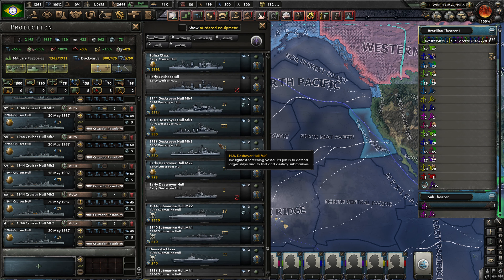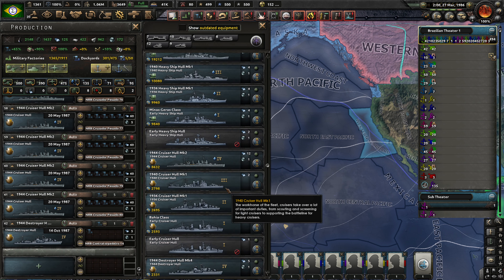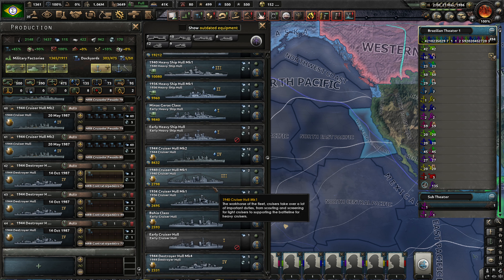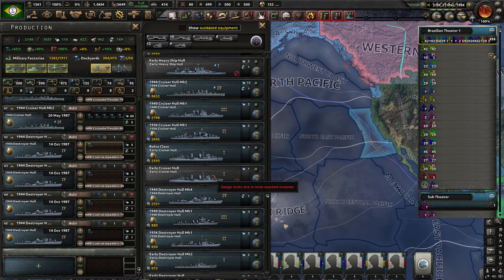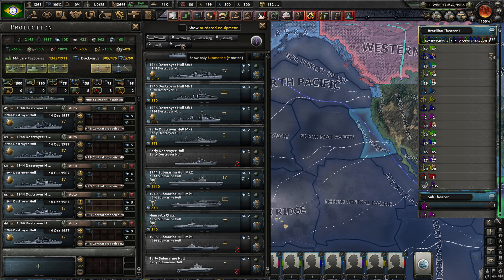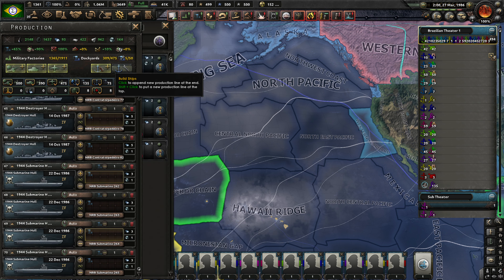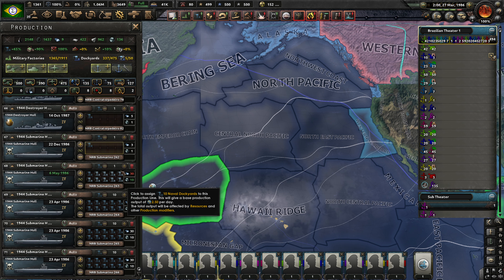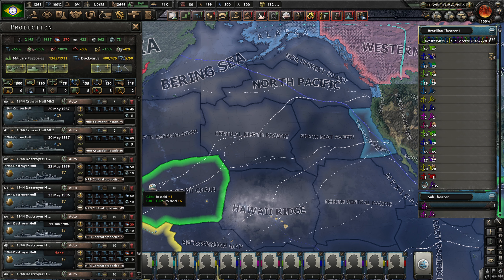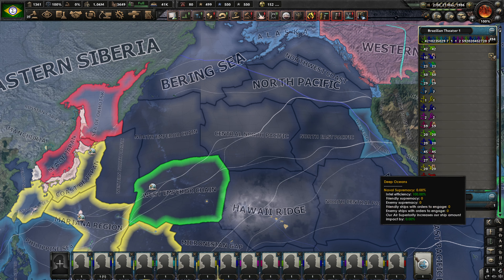Next, we're going to do destroyers — those will be the 1944 Destroyer Hull Mark IV. One, two, three, four, and five. And then we're going to do the same thing with submarines. We'll crank these up to the maximum number of dockyards working on them. You can see we are negative in our steel now — that's unsurprising, but that is completely fine. We're going to work on those navies as much as possible.